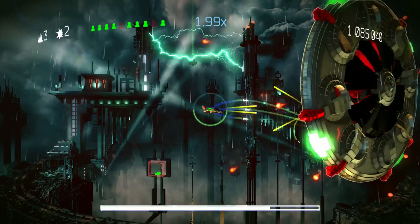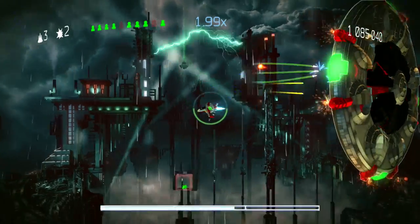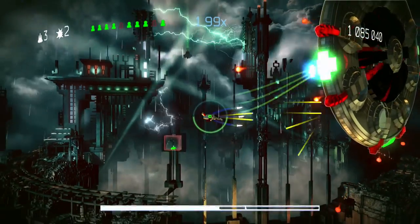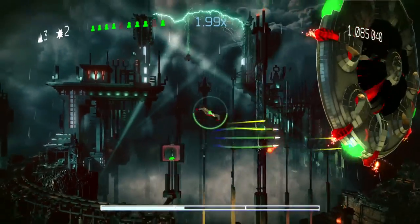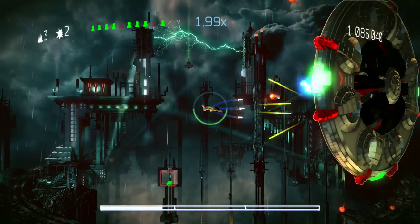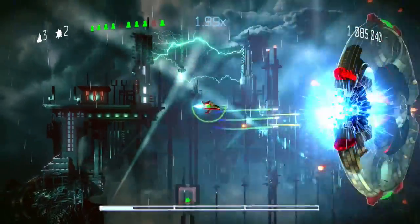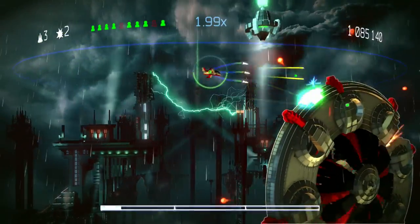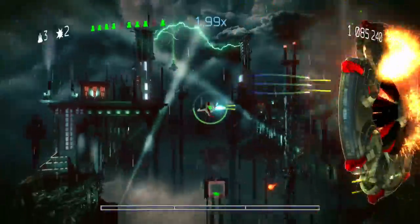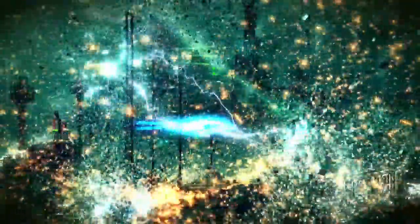He starts off moving really slow, shooting out small missiles or lasers, then you attack as fast and hard as you can and send him into an explosion. Then he turns into a second form. You also have to avoid these fireballs. You can see him charging up the attack right now — every time you destroy one of the green sections, he gains the ability to shoot a laser out from there.